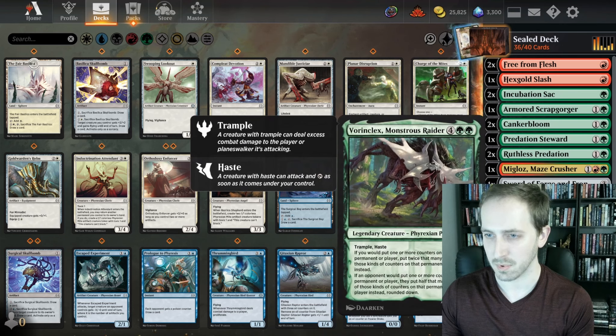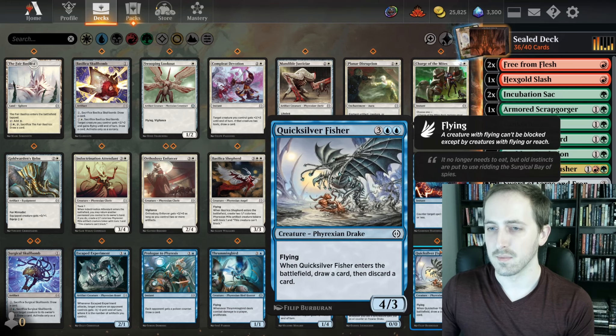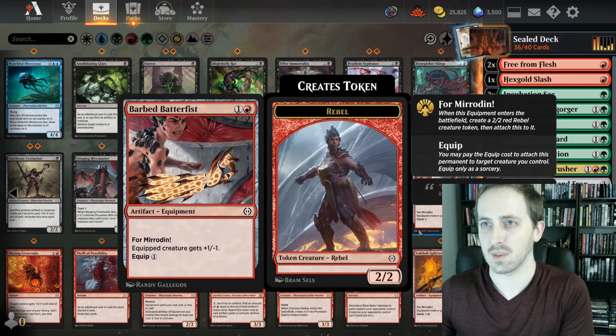Honestly, Vorinclex is going to be pretty sweet if we end up playing against any poison counter decks, because it literally shuts down Proliferate — for anything that our opponents try to add counters to. Because Vorinclex rounds down: one or more counters on a permanent or player, they put half as many rounded down. Hopefully we can see that in action.